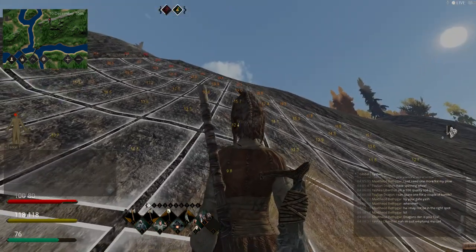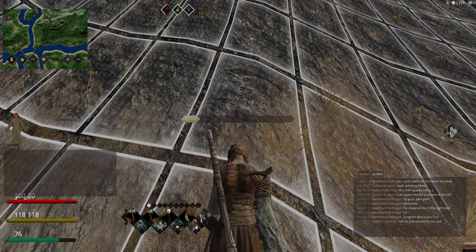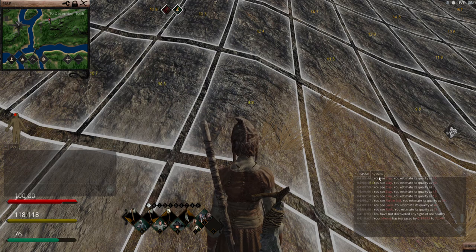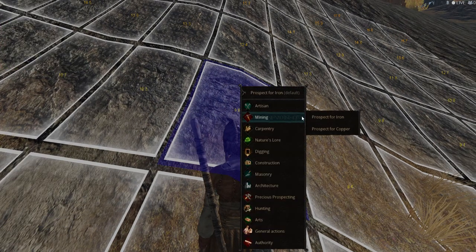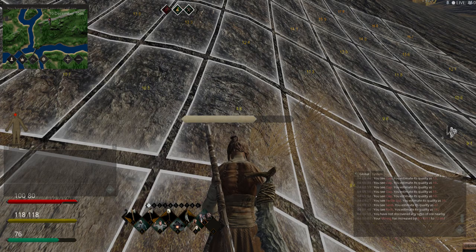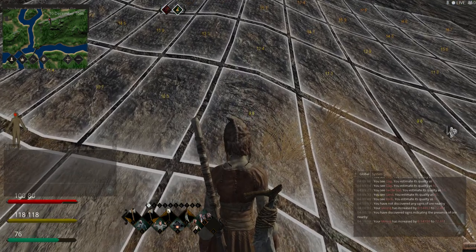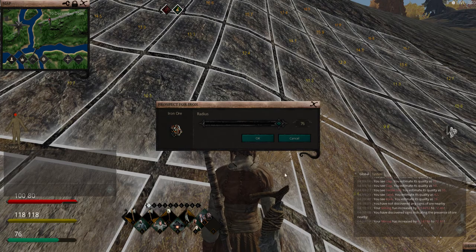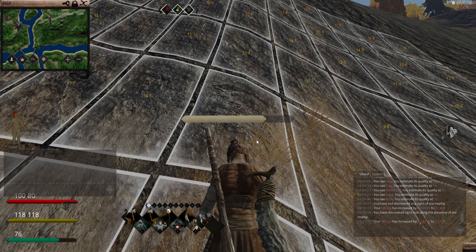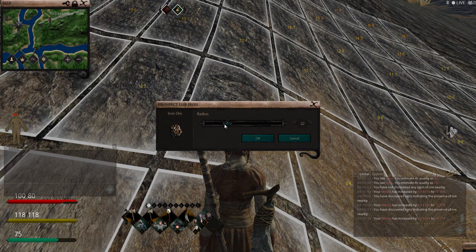I'm going to dig here for our mine, and I bet if I prospect — mining prospect for iron — let's see what the system says. Let's do a mining iron prospect, 76 tiles. I bet there's iron ore; I can see the discoloration of the rock up there. You have discovered signs — so let's go half of that.